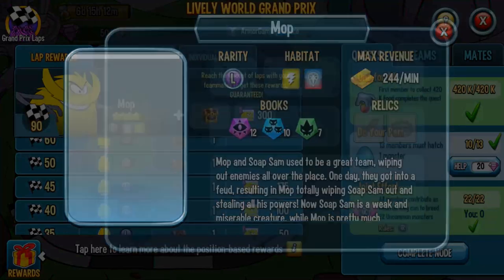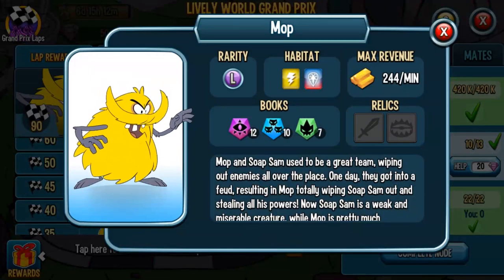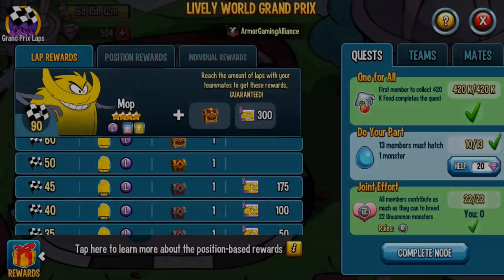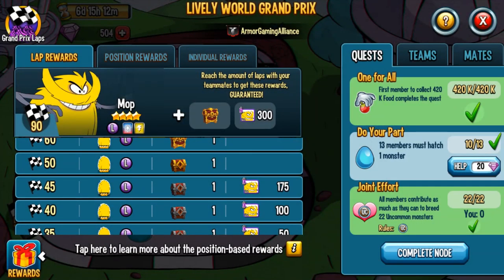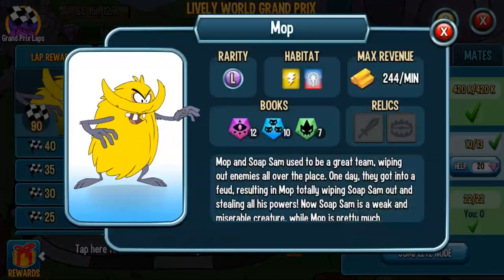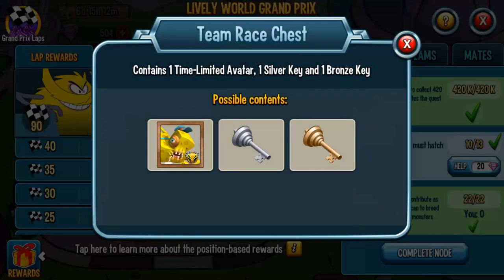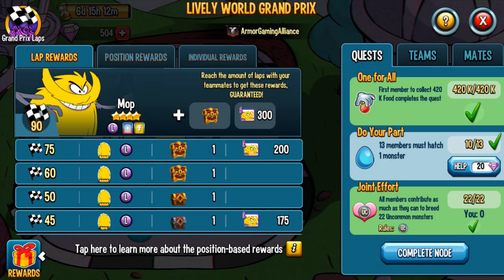If you want rank four, that's at 50 laps. The difference between 50 laps and 90 laps is that you get an additional 300 cells to help rank Mop up to rank five and unlock the last evolving trait. What I like about this new change from Social Point is there are different rewards every five-lap increment — so maybe your team does 33 laps and you push for two more to hit 35 and grab an extra 25 Mop cells plus a limited edition avatar if you're collecting them.